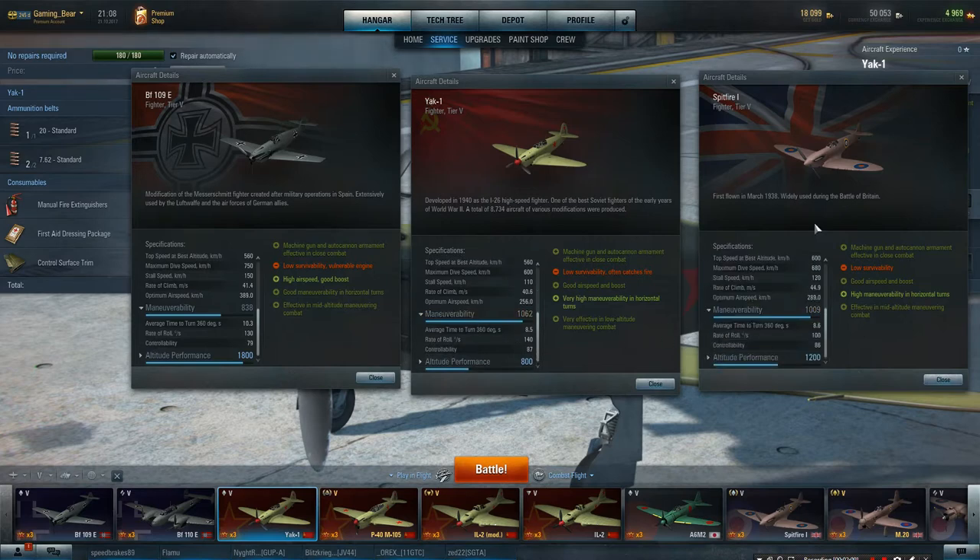If you're going to go in with this as a standard setup: time to turn — 10.3 for the BF, 8.5 with the standard Yak-1, and 8.6 with the standard Spitfire — that's a fully equipped Spitfire actually. So the Yak is actually quicker to turn 360 degrees than any of the others, which is very, very neat. The rate of roll is 140 degrees a second — more than the BF at 130 and the Spitfire at 100. Controllability is 87, the Spitfire is 86, and third is 79 with the BF.